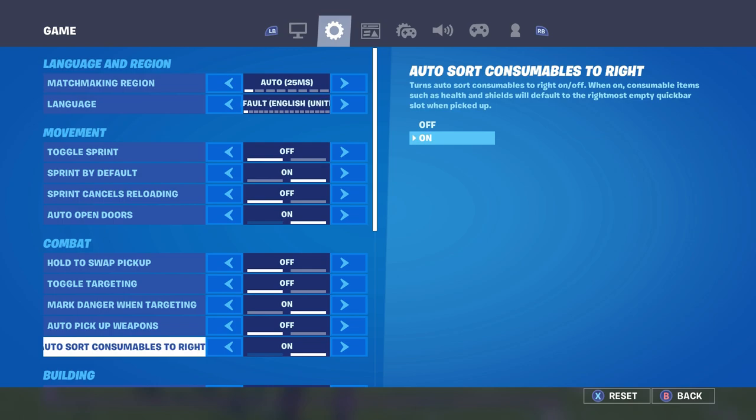Now go to Combat Settings and turn on Auto Sort Consumables to the Right. This is a key feature — whenever you pick up shield or health, it goes to the right of your sorting menu. It's a really good setting and if you don't have this on, I suggest you put it on.